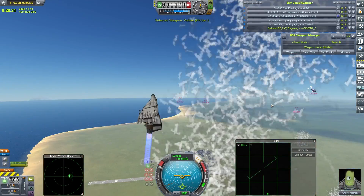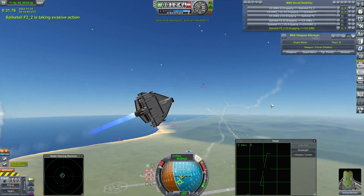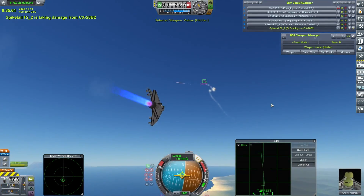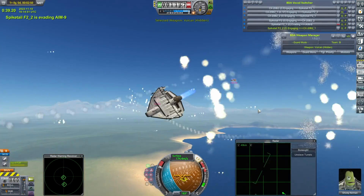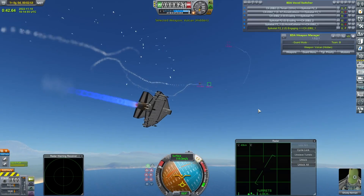Launching the Sidewinders, the CX-20B2s. Plenty of flares to avoid those. We've got a nice tight sort of 2v2 grouping here, and another 1v1 a little further over there. The Sidewinders going back and forth. Ghosty Kerman comes around again - who are you targeting? Okay, them. Nope, them. You're changing your mind.